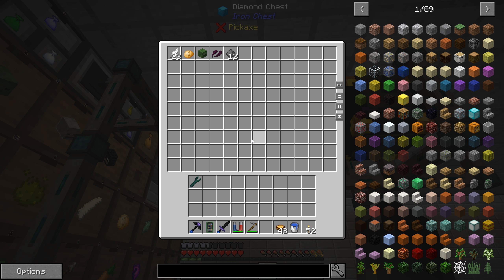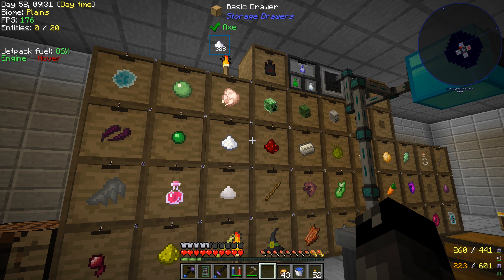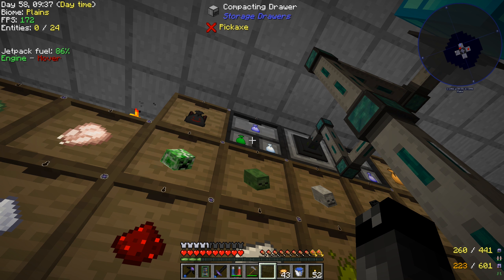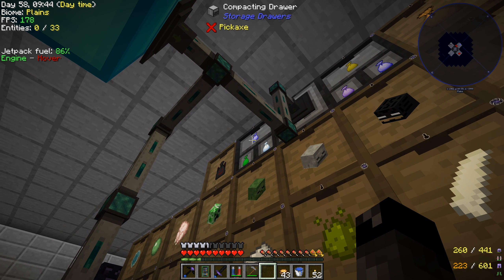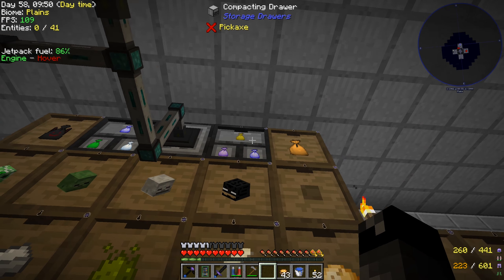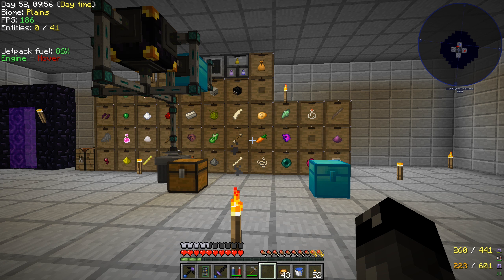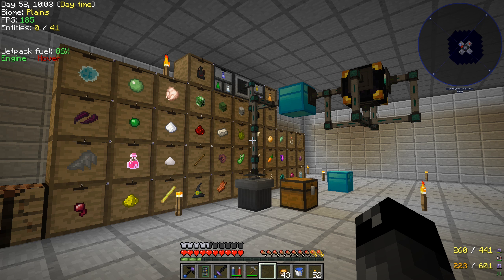We've got 23 feathers - that's basically a chicken farm from chicken jockeys spawning below. All the stuff we're getting is being put into its own drawer. Each of these drawers has a void upgrade so if we get too much it gets deleted. The only one without a void upgrade is this compacting drawer which compacts the rare purple loot bags into bigger ones.